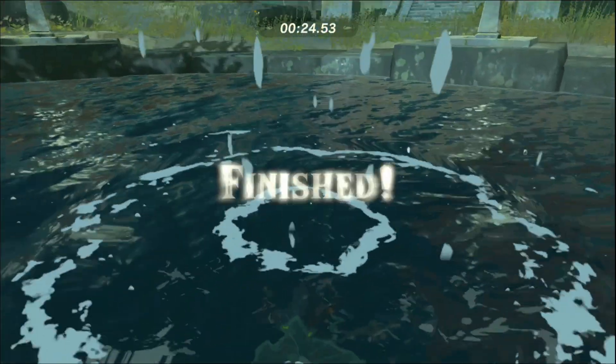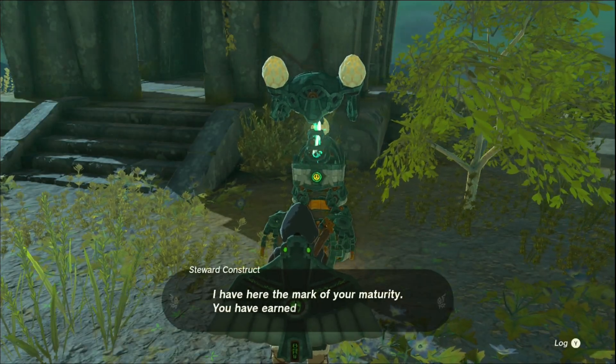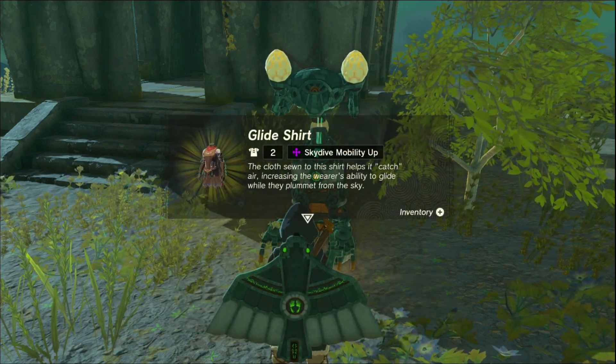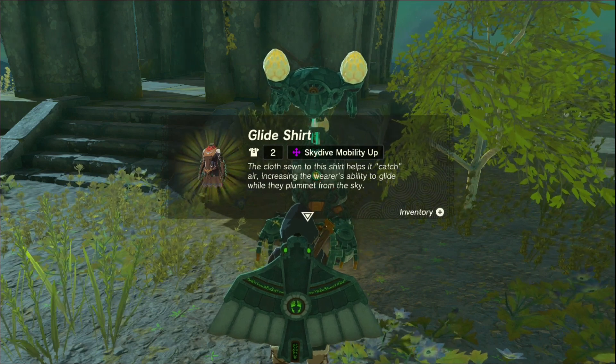24 seconds. Easy, mate. Easy money. I have borne witness to your courage. I have here the mark of your maturity, you have earned this. The glide shirt - the cloth sewn to this shirt helps it catch air, increasing the wearer's ability to glide while they plummet from the sky. Skydive mobility up. Cool.